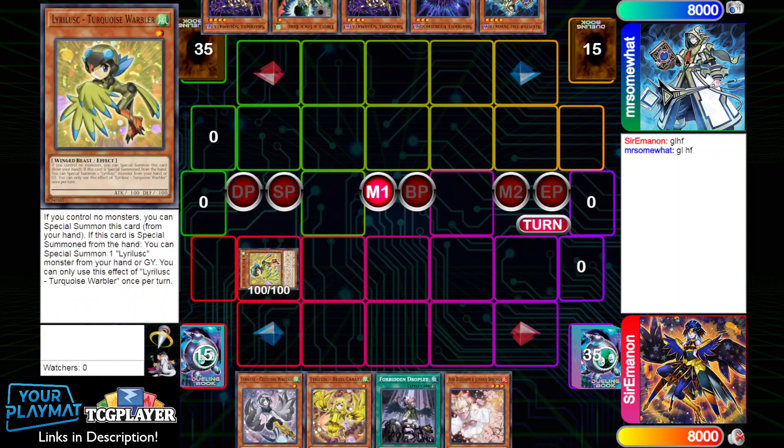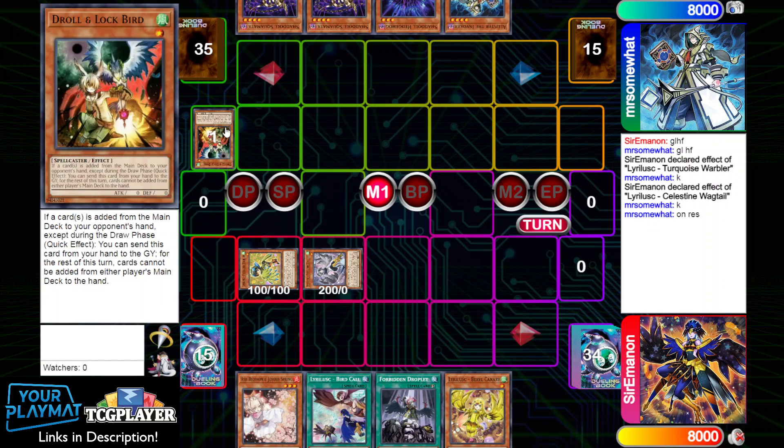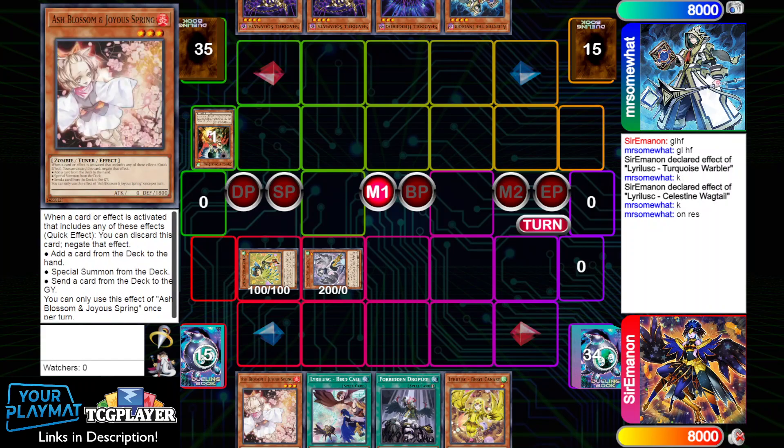We begin with Turquoise Warbler and use that effect to summon out the Wagtail. Wagtail is going to grab us a Bird Call, and on that effect they just go ahead and Droll us. That's pretty bad — it pretty much cuts off access to the entirety of our play. That's why opening Cobalt Sparrow tends to be better in this case, because you can do some Travagate play since typically you're searching Nerval, whereas here you get kind of stuck when you get Drolled.